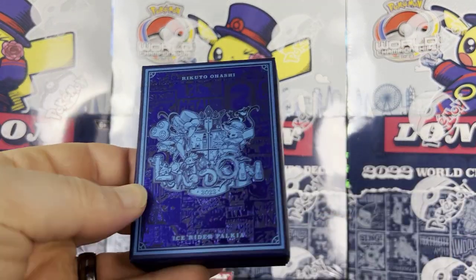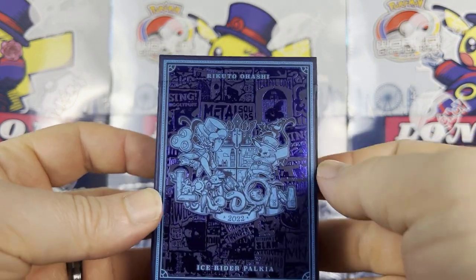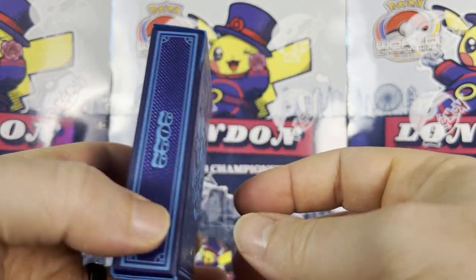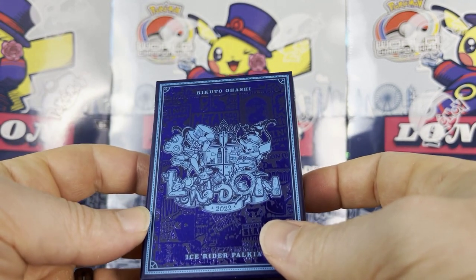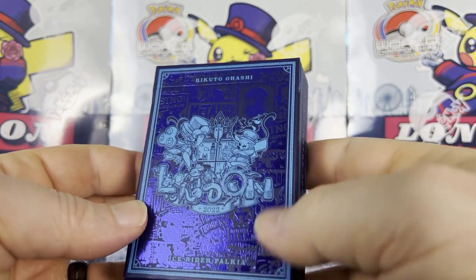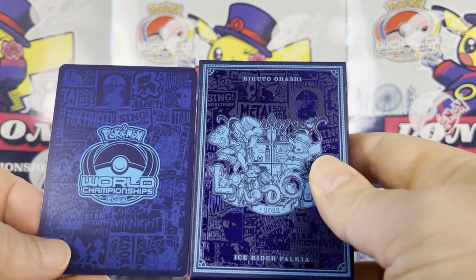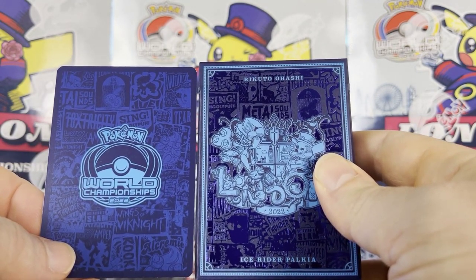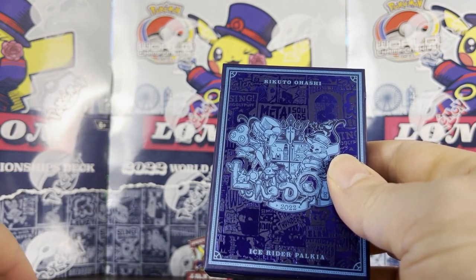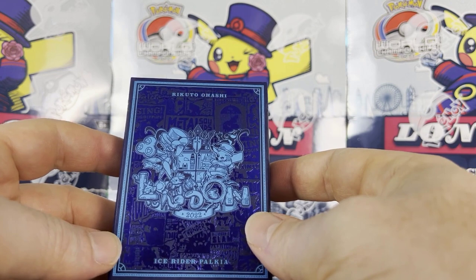The deck design is fantastic — the holographic elements, the writing, the detail is really cool. What's notable is they include different colors for each of the deck boxes along with the name and title of the deck. But what's new this year is that the card backs match these deck boxes and colors, so there are four different card backs. Some of the trainer cards are included in each of the World Championship decks, as is common with popular trainers.